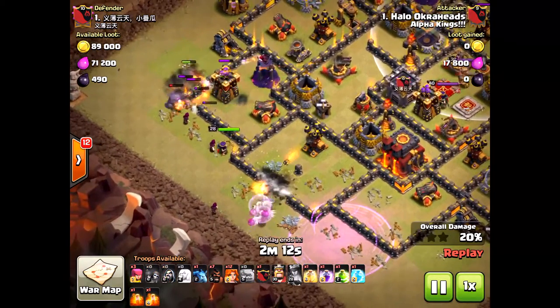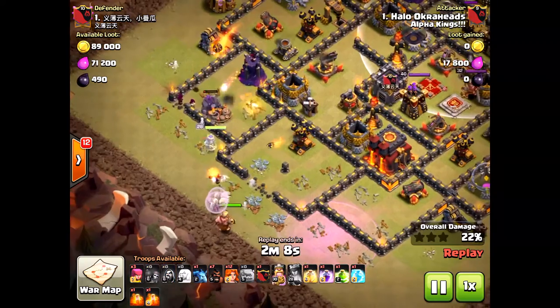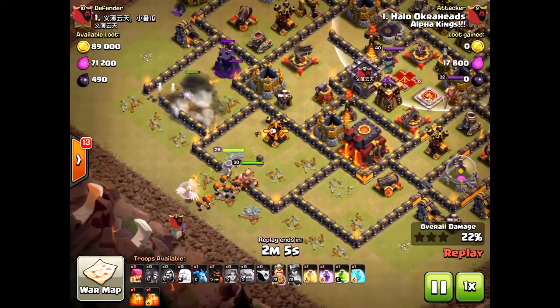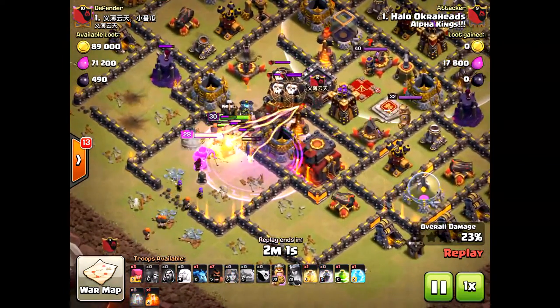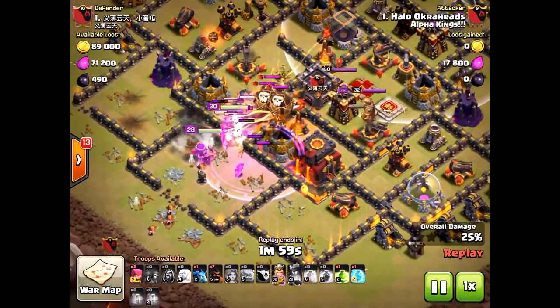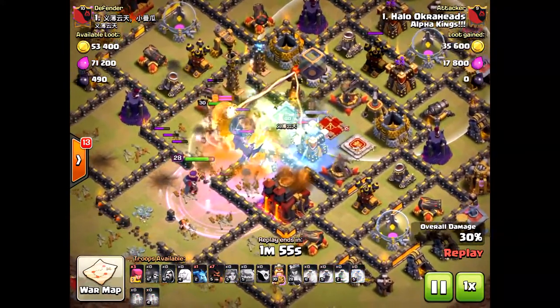In this first inner portion, I dropped the valkyries and things seemed fine — I thought I could still win. But look what happens: the valkyries actually pathed the wrong way because skeletons opened up in that other compartment. They did not path toward the first inferno tower as I expected.